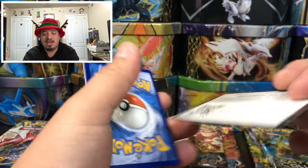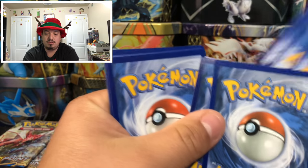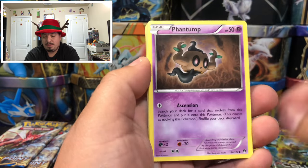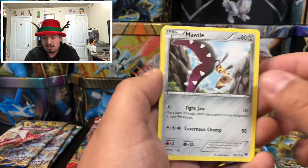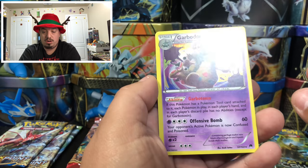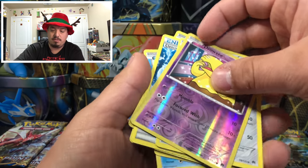Including the 44 full art promos that come on the box fronts, and we've pulled four more — that is awesome. We have a Manwell, Drowzee reverse hollow, and a Gardevoir — rare holographic card from Breakpoint.